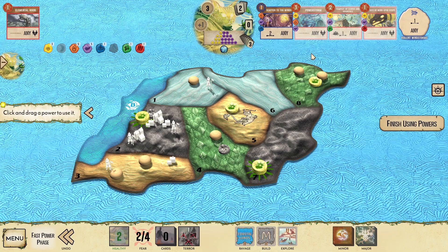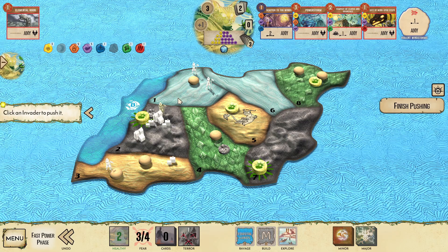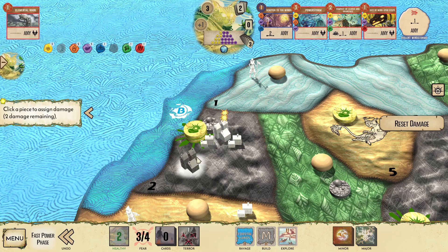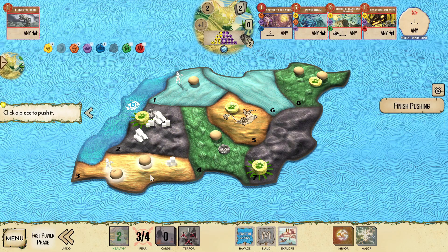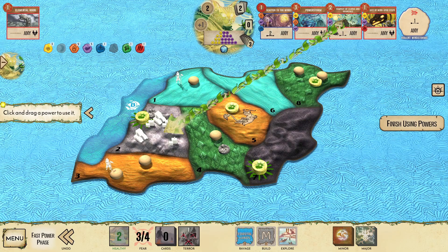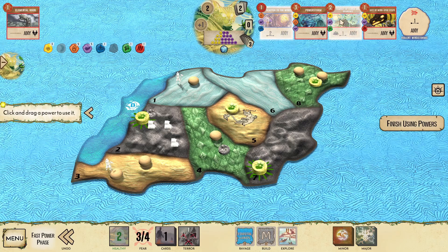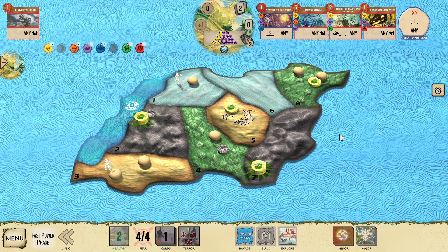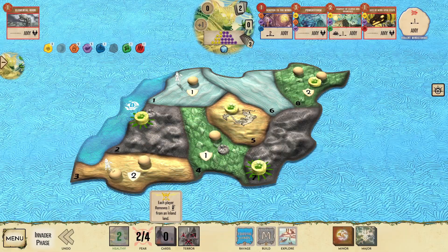It doesn't always matter, but it's worth considering the order of your powers. Here, we can start with Violent Windstorms, pushing the explorers out and damaging the cities. Next, make sure to push the Sand Town out with Scatter, before clearing the mountains with a double dose of Tempest. We've earned a couple fear cards that could help if the island got slightly out of hand, but nothing is going to stop the last invaders from being destroyed.